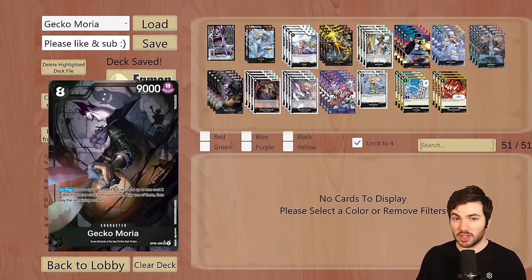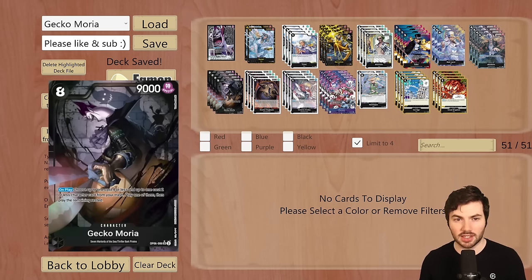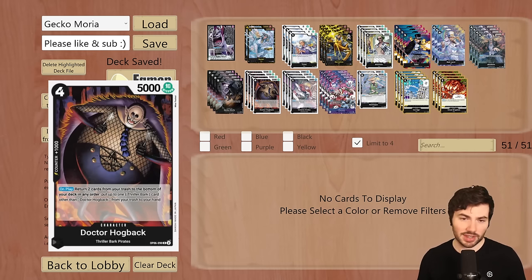One unique thing Gekko Moria leader can do that Sakazuki cannot is get the eight-cost Moria back through Dr. Hogback — a four cost, 5,000 power body. On play, return two cards from your trash to the bottom of your deck in any order, then put up to one Thriller Bark card other than Dr. Hogback from your trash to your hand. You can use this to grab any Thriller Bark pirates, but for the most part you're going to use it to get the eight cost back.